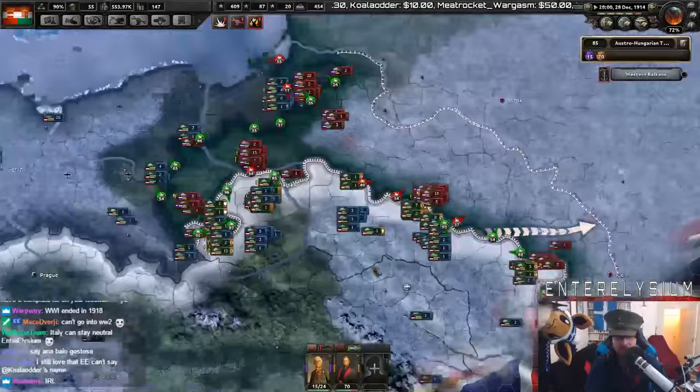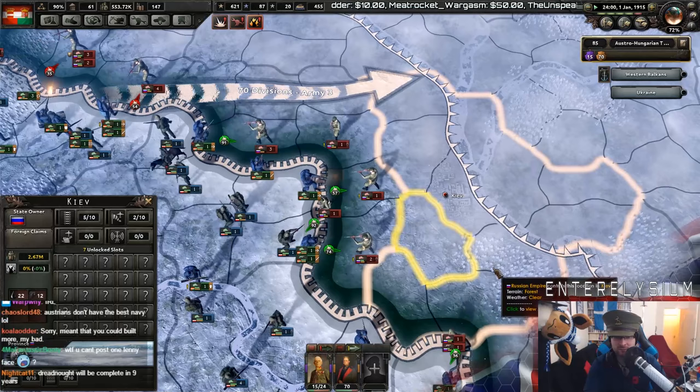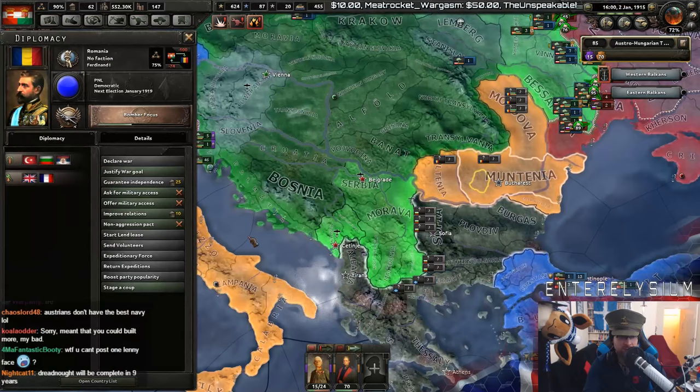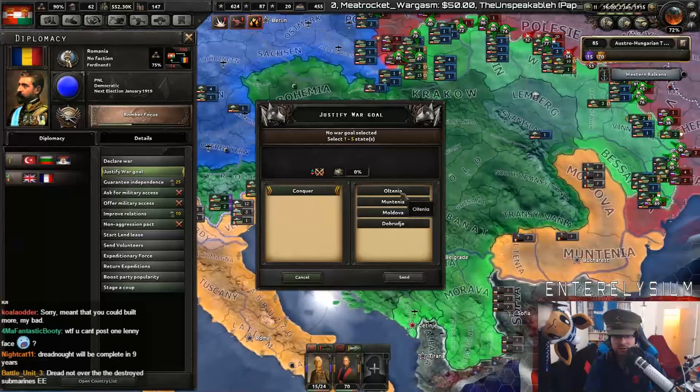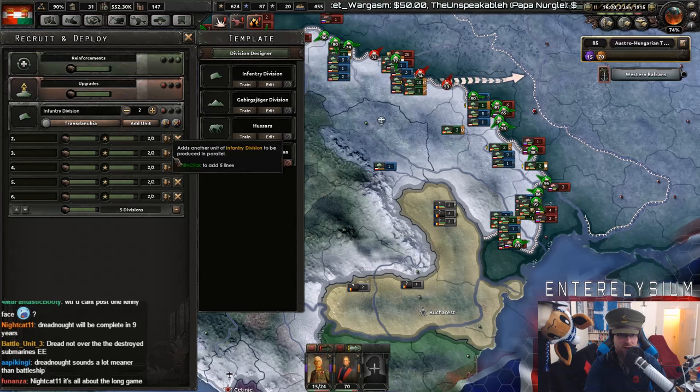We've got Warsaw — that's what I wanted. We've got Warsaw, I'm happy. Independence guaranteed by people I'm already at war with — oh no! Let's justify our goal. I'd like Moldavia. To actually try and complete that, that's going to be a pain in the arse. But we'll do our best.